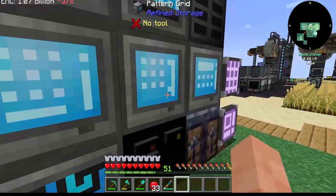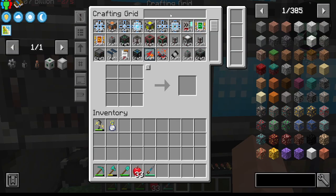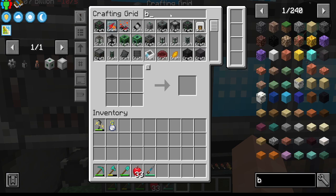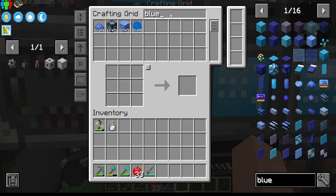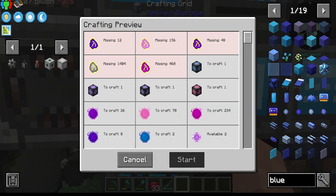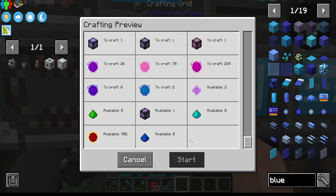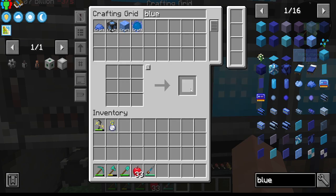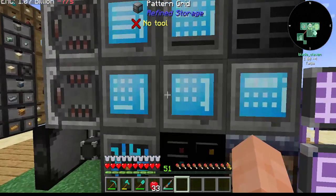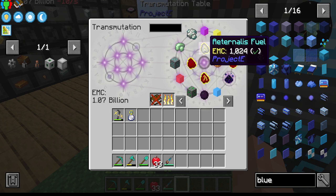Of course we will need the other stuff eventually, but for now let's go blue and see if we can actually get you to make me one of these. So I am missing purple fuel, magenta fuel. Yes, I get that — that is because I don't have the other fuels.